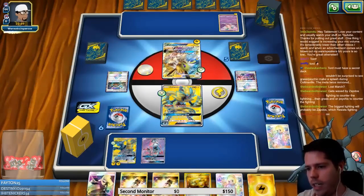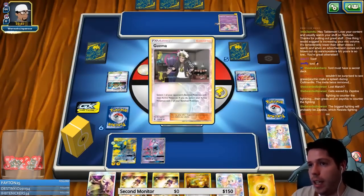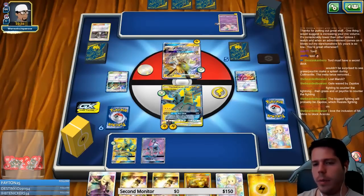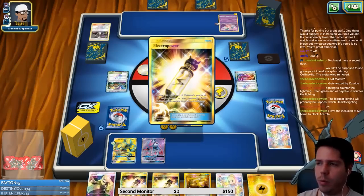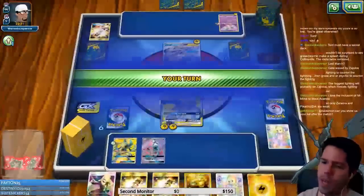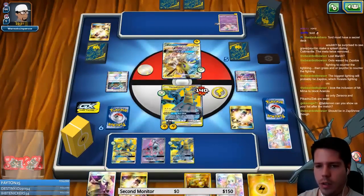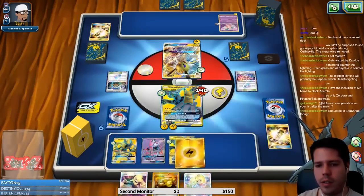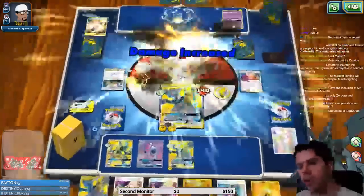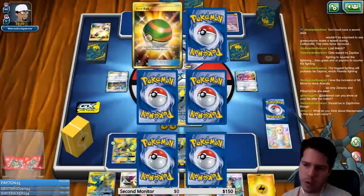I disagree — grass psychic is not a good combination. It's not as simple as fighting beats lightning, because the biggest lightning deck is Zapdos, not Pikachu and Zekrom, and Zapdos is weak to lightning. My opponent is really struggling on this top deck, and with a very nice draw, double Electro Power means I get a kill with Full Blitz and power up a Pokemon on the bench.